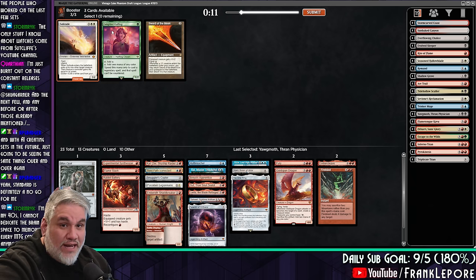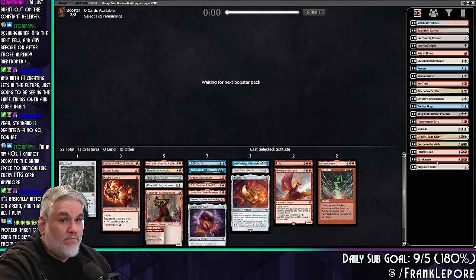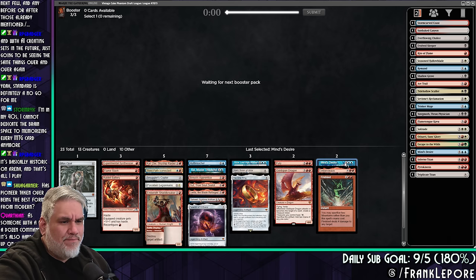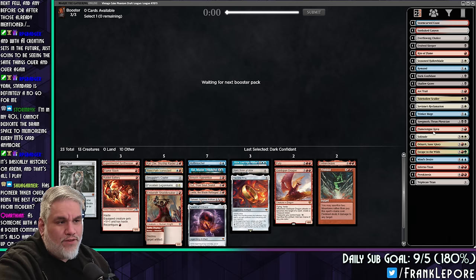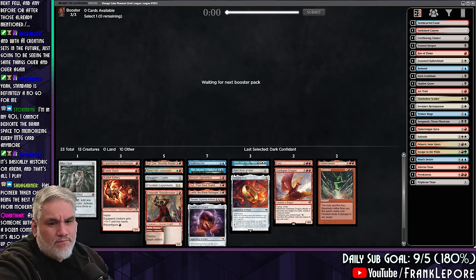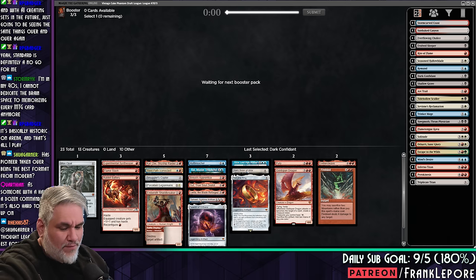Sword of the Meek came back. This is a late Solitude — 13th pick Solitude! That ain't right. I'm pretty sure Pioneer is not the best format. People complain about Pioneer all the time. This feels like our 23. I like having Arc Trail, Flametongue, Inferno Titan, and Pyrokinesis in the sideboard if we need them. Don't really mind cutting Trinket Mage. Legacy is fine — I like Legacy, but it's definitely not the best format by any metric.